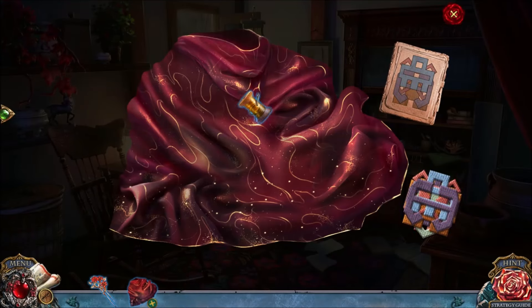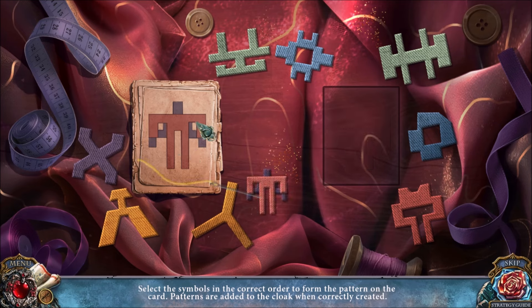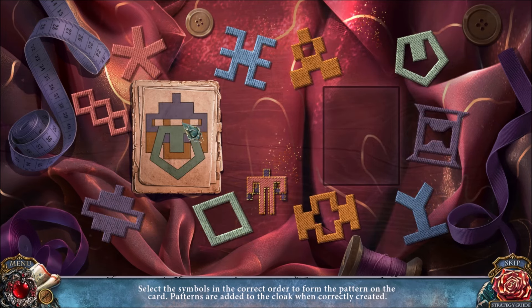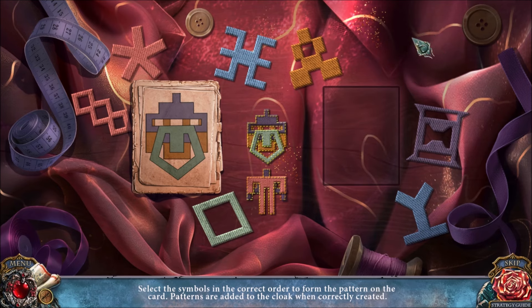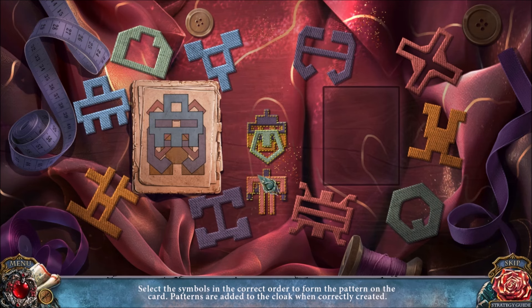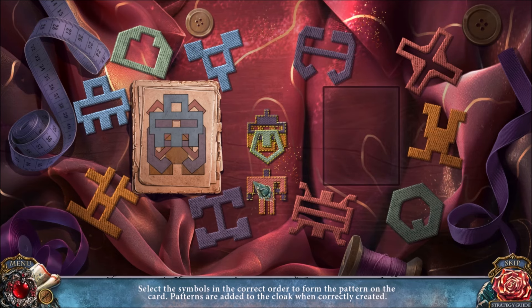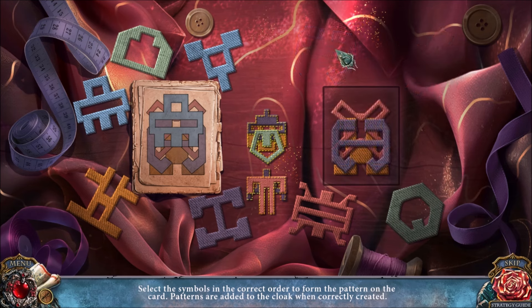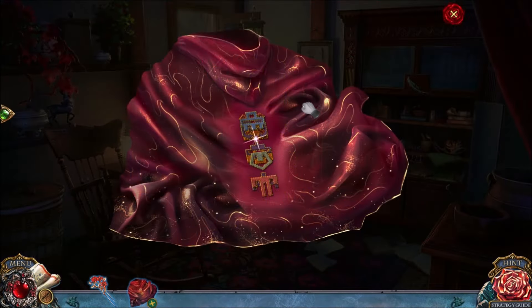We have a puzzle to get these symbols on the cloak. First, we select this purple symbol and then this red symbol, so they match the picture on the left-hand side. I mixed up the red symbol — it's going to be the orange symbol first, then the red symbol, then the purple symbol, and finish with the blue symbol. That's the correct way to solve the puzzle, and now you have the fancy cloak.